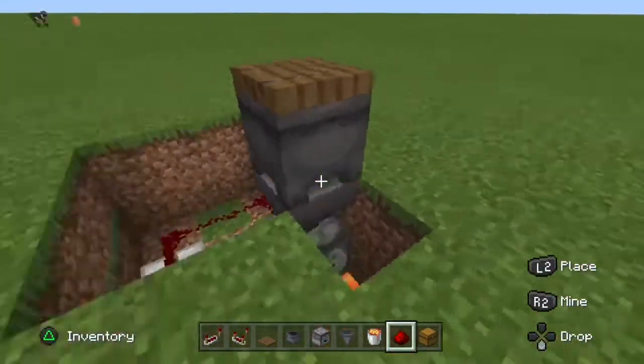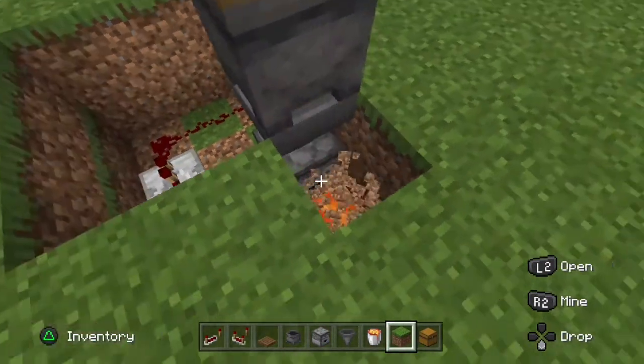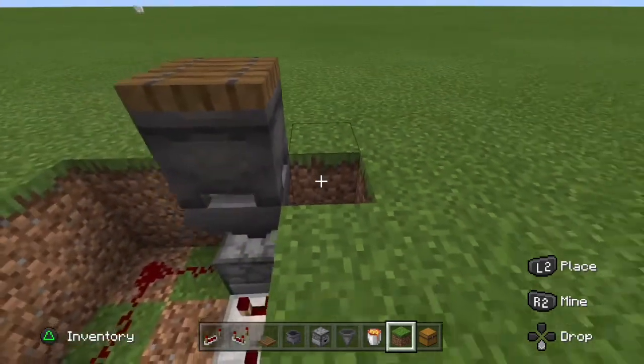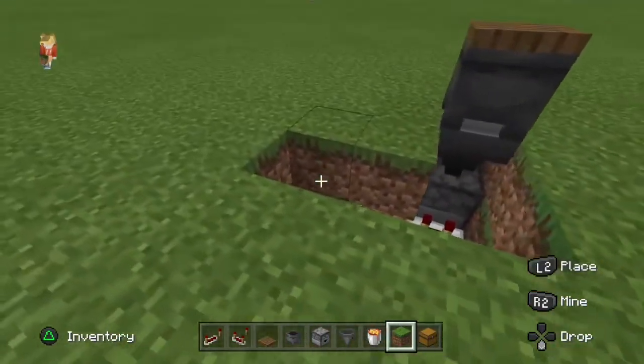And that's pretty much it — all you have to do is cover the place up. When you're covering it up, make sure to not place a block here, because that will block the dropper from dropping anything into the lava. So just cover it up like this, then do one layer over like that, and that will make it nice and seamless.